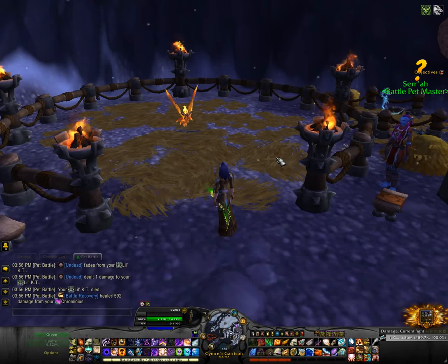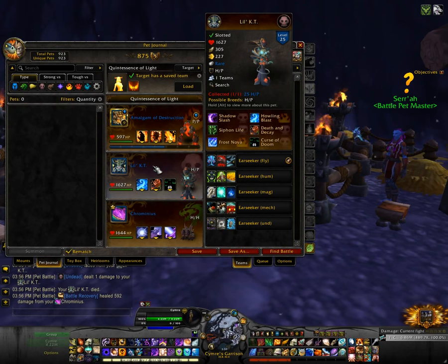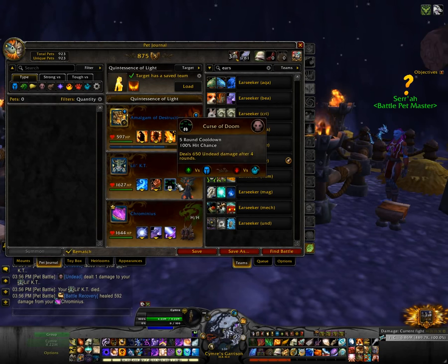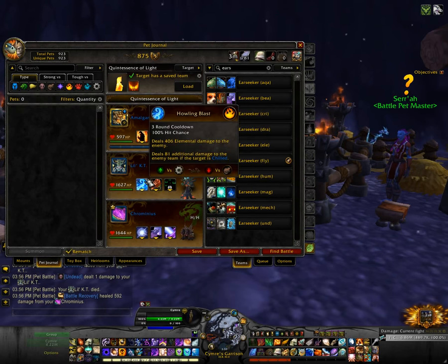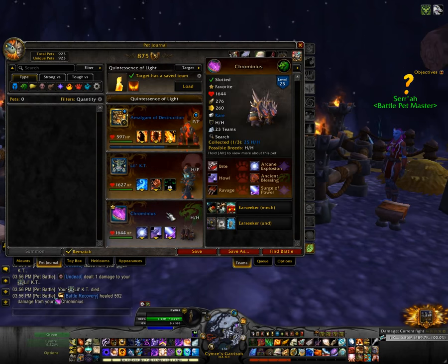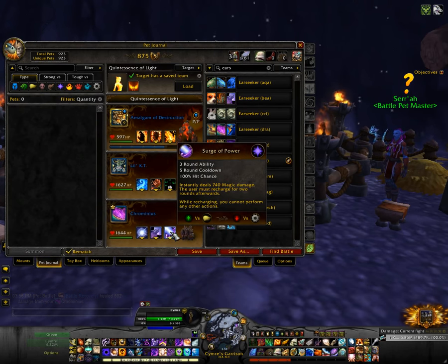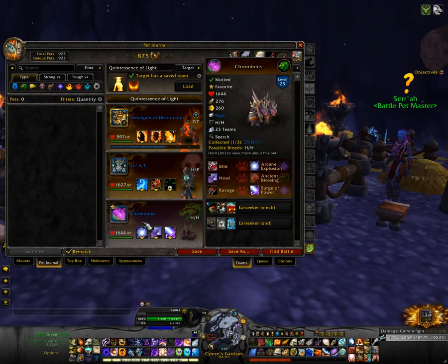Hey guys, it's been a while since I've done a commentary pet leveling video. In the first slot I have my leveling pet, second one I have little KT. If you don't have KT, just use one that has Curse of Doom — the other two moves will pretty much be filler. So just see what you have available. Chrominius I'll be using Howl and Surge of Power, and the filler move will be Arcane Explosion.